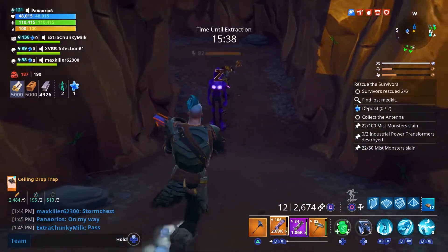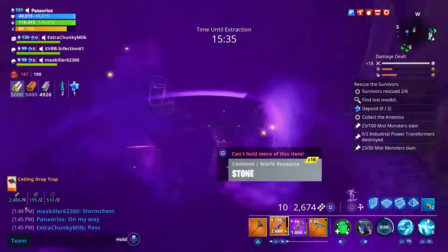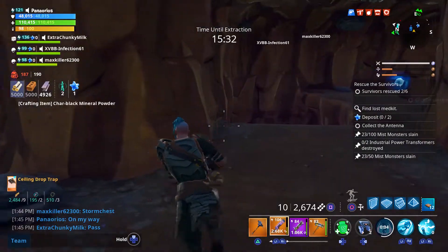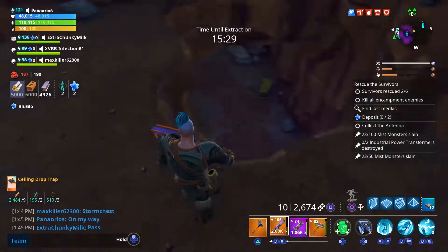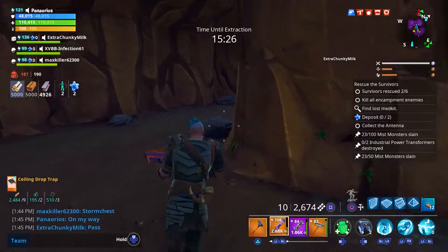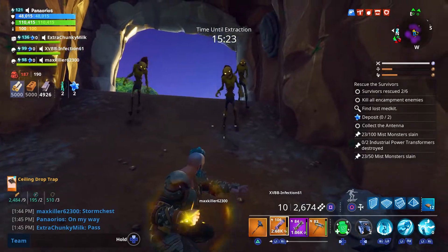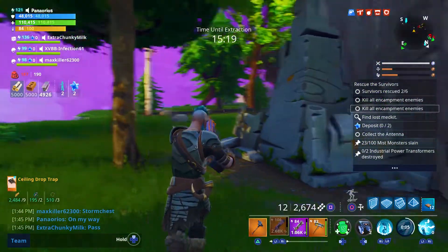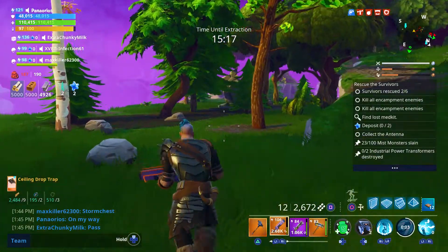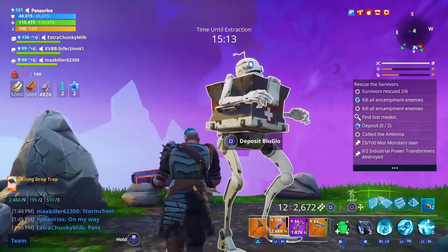The abilities come back so fast. Seismic Impact is only on a 9 second cooldown. If you're able to relocate a lot, you can actually have your abilities up fairly quickly. The cooldown on Anti-Material Charge is only 7 seconds. So if you alternate between these two abilities, you'll have almost constant uptime on your combat abilities.